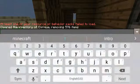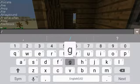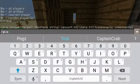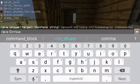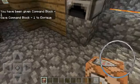Open your chat and then put slash give, your name in Minecraft. My name is Enrique in Minecraft. And put command block. Then press next and you get a command block.